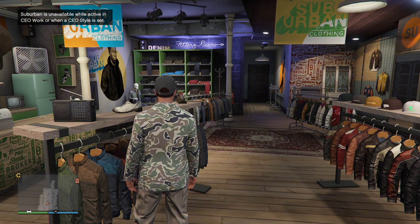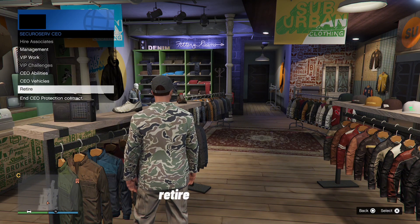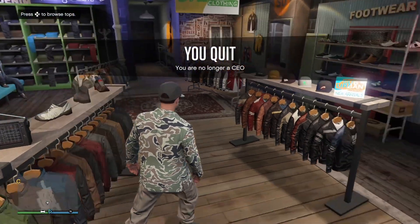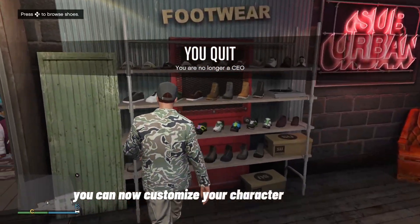Just like this. Now open your interaction menu and retire from the CEO. Once you've retired, you can customize your character like normal.